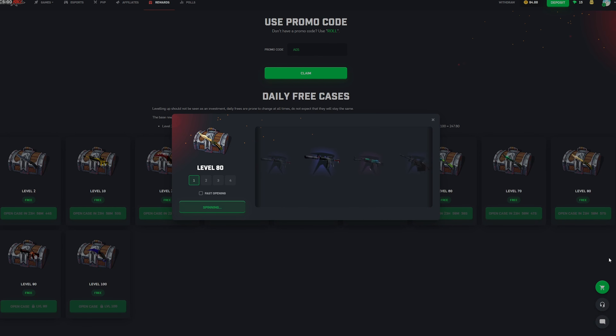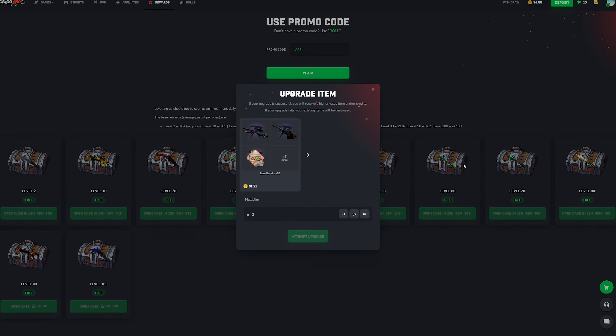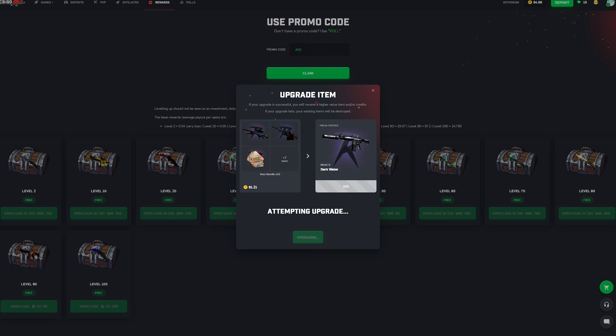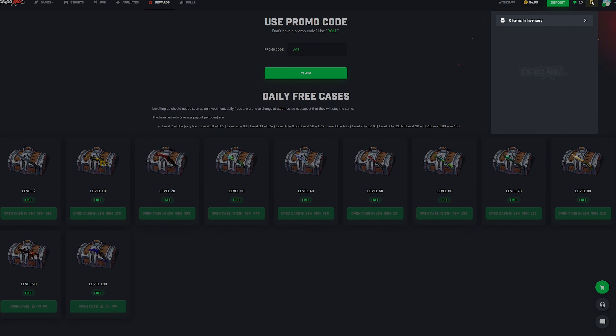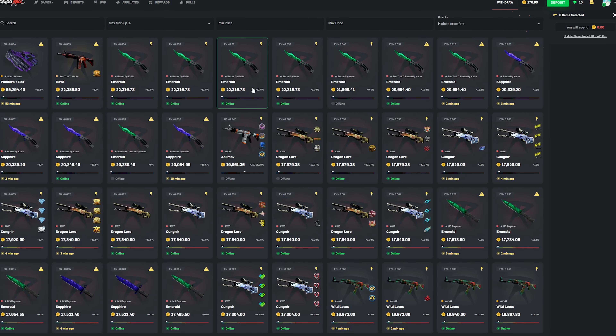We'll see what level 80 does. If it goes nutty then — actually, 12 with the Humidor — let's upgrade these. Let's do like a 1.34, 67% chance to get 82 coins today. Let's send it, come on please roll. I don't ever upgrade so surely I've got some good luck here — and we got it! Nice, that's actually pretty huge for us.